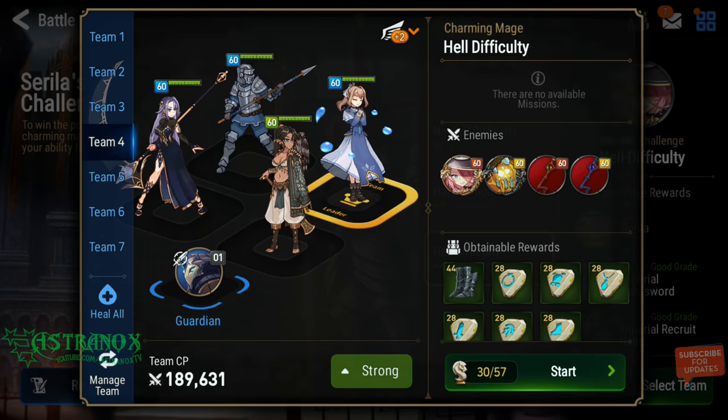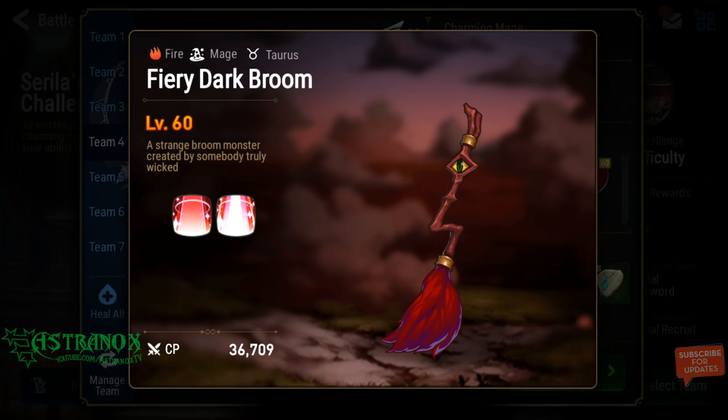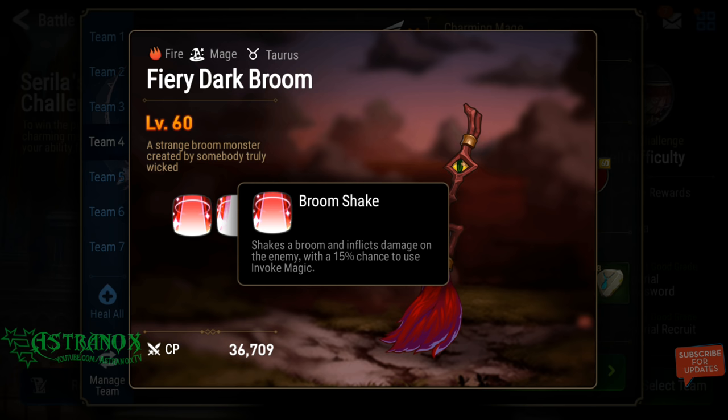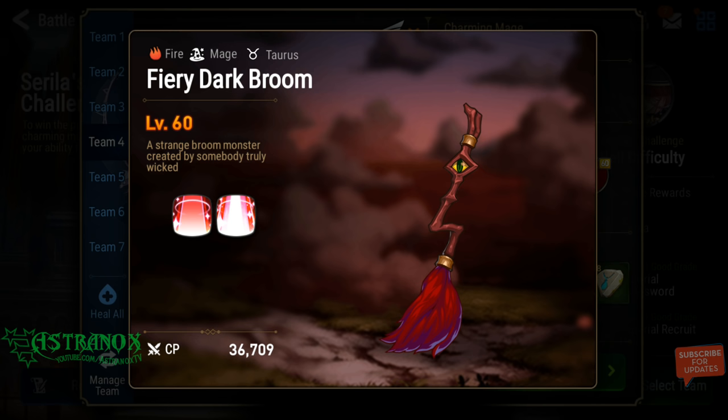I'll go with this team. First, let me talk about the brooms. On the first wave you encounter four of them — they're easy to deal with. They have a 15% chance to invoke magic, which increases the speed of a random ally for two turns, or they can straight-up use that skill which has a two-turn cooldown. First wave is easy.